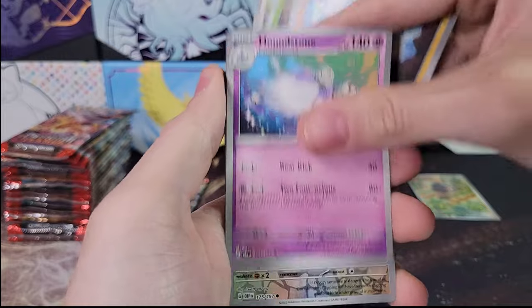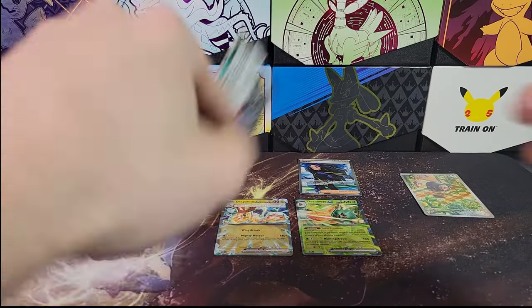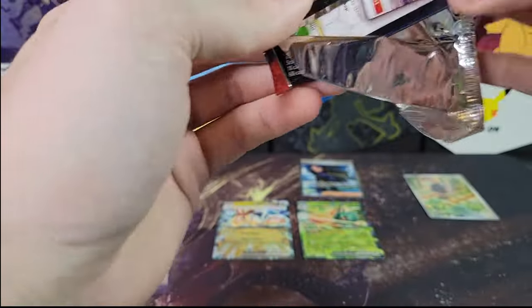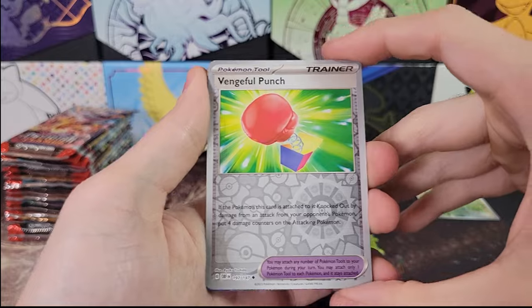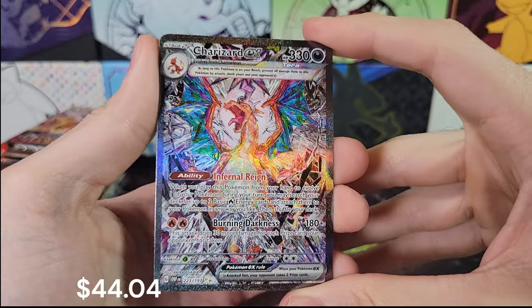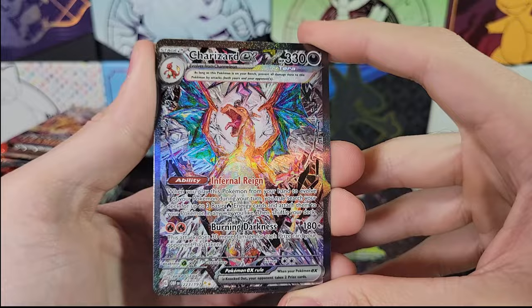Dratini, Charmander, Bunnelby, Froakie, Scizor. Last pack for the first half — no super rare hits yet. Larvitar, Whiscash, Floatzel, Umbreon, Vengeful Punch. Oh, there we go — look at that. Top hit of the set. That is going to be our giveaway.